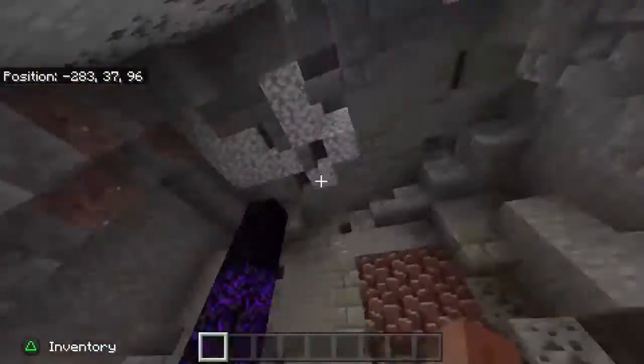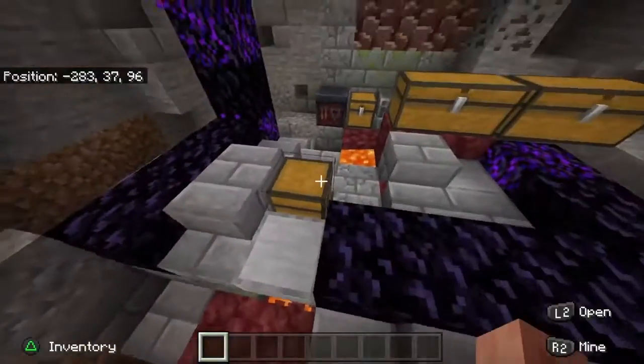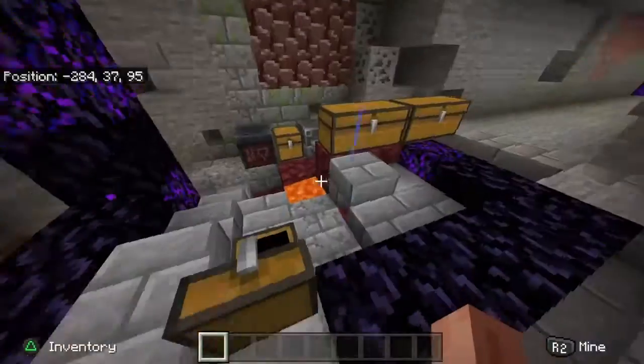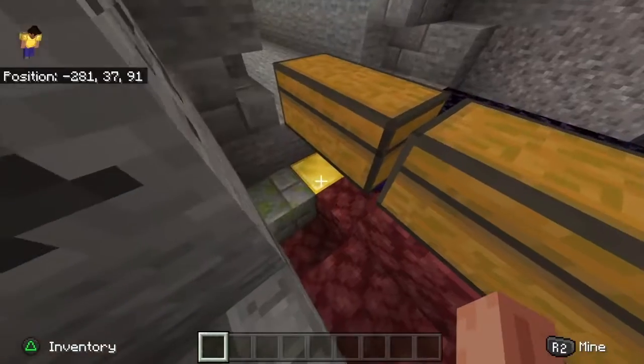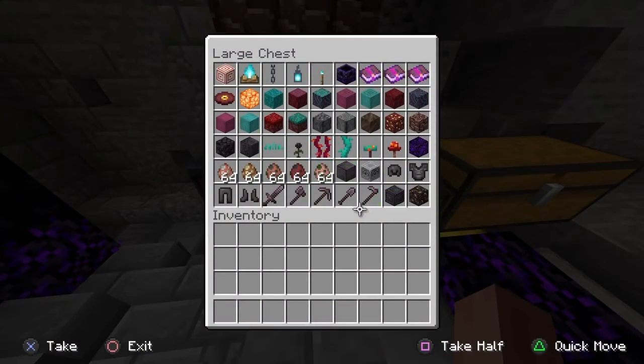I do want to say this is a ruined nether portal and those were added into the game. They spawn sometimes with chests that have loot inside and they'll have sometimes gold blocks. And these chests are all the new blocks and items and entities added to the game.